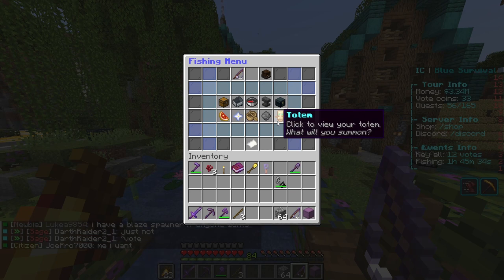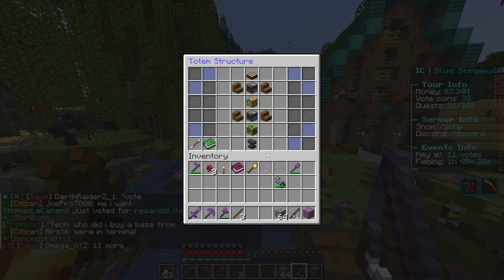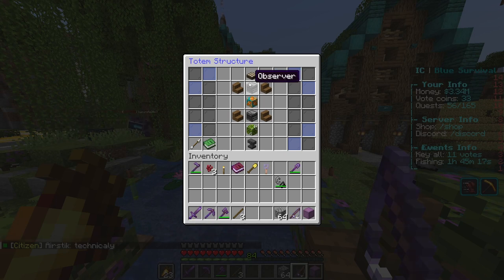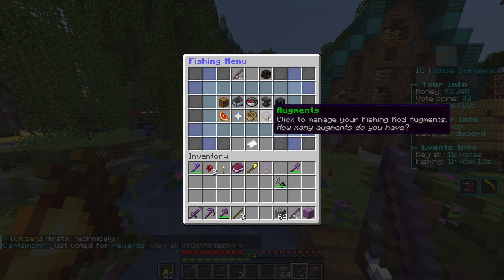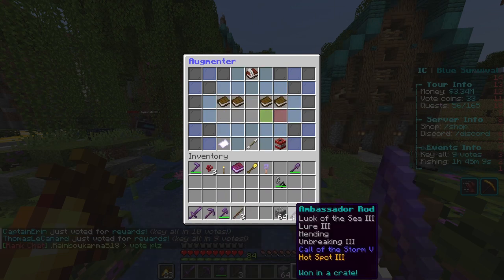The totem tab — which shows the totem of undying — shows you the blueprint that you need in order to build a totem, and you need to be at fishing level 20. Once it's built, you have to activate it with a lot of other requirements.